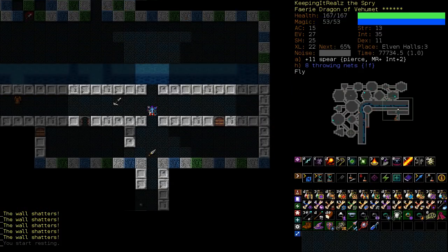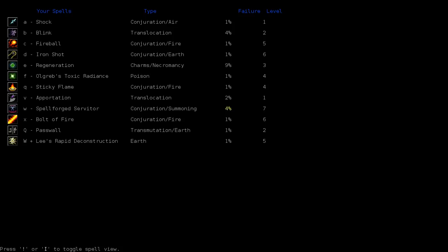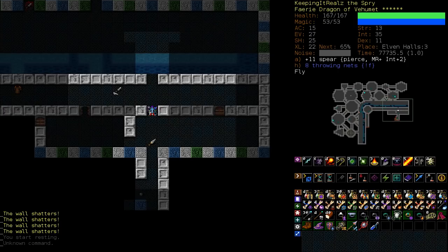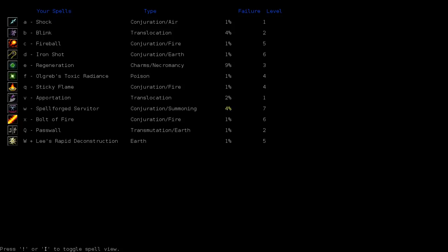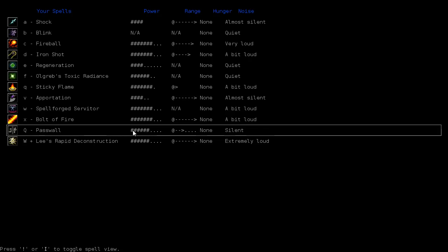This is not your everyday strat, but if you're a caster and you've got LRD, you can try this. The amount of spell power that you need for pass wall to blow up stone walls is six — one, two, three, four, five, six. So we have it. If you don't have that, you can quaff brilliance to up your spell power, or you could also wield a staff of earth. Both of those things potentially, if you haven't trained any earth magic.